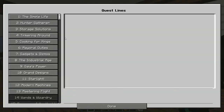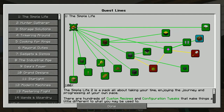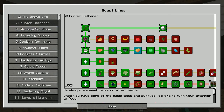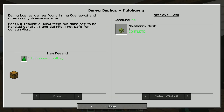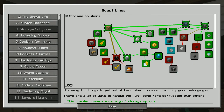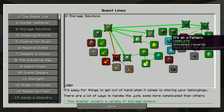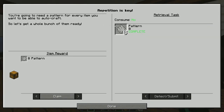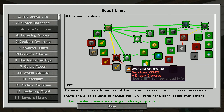We might as well look at the quests here. I've opened up Astral Sorcery because I found an aquamarine and that gets me an astral journal. Hunter gatherer will get me a loot bag. I still got to collect all of those. Storage solution — I made the pattern grid and patterns, and I get eight patterns. That's handy.